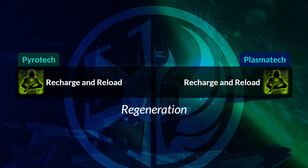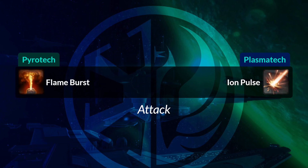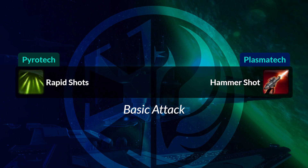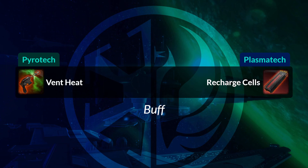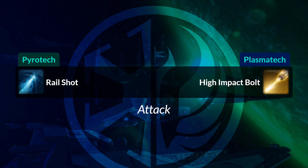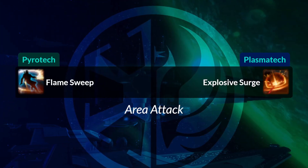First off, your regen ability is exactly the same on both sides. Your Rocket Punch will become Stock Strike, Flame Burst will become Ion Pulse, Rapid Shots your basic attack will become Hammer Shot, Vent Heat will become Recharge Cells to get ammo back, and Rail Shot will become High Impact Bolt.